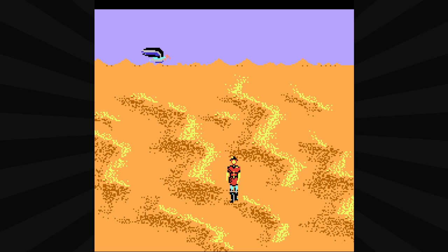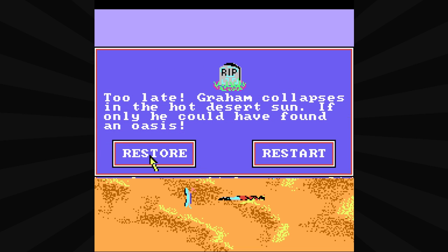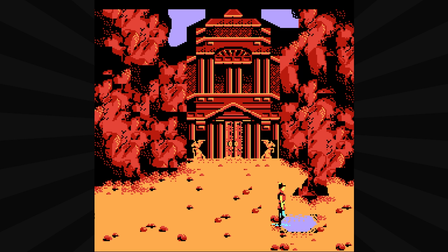I think he's moving automatically. And here come the vultures. They knew I was dying before I even collapsed. 'Too late. Graham collapses in the hot desert sun. If only he could have found an oasis.' So that means we can go... one, two, three, four, five, six, seven — we can go eight screens before we die. So seven screens we can traverse safely.